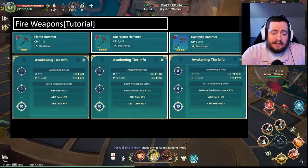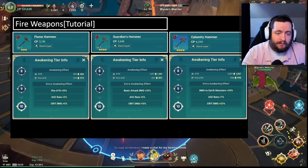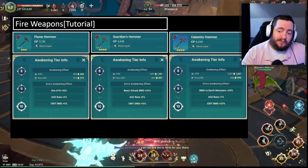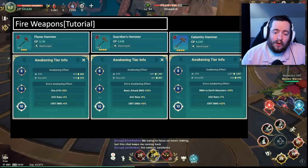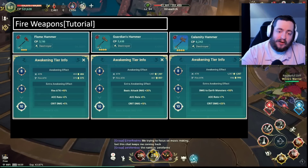Good morning everybody, this is Diggs. It's another beautiful day out here in the Pacific Northwest, and today we're going to be talking about weapons in Ni No Kuni Cross Worlds. We're going to talk about the 3-star, 4-star, and 4-star plus versions, what some of the trends are between these weapons, and also what potentially the best weapons to equip are going to be. So let's go ahead and dig in.